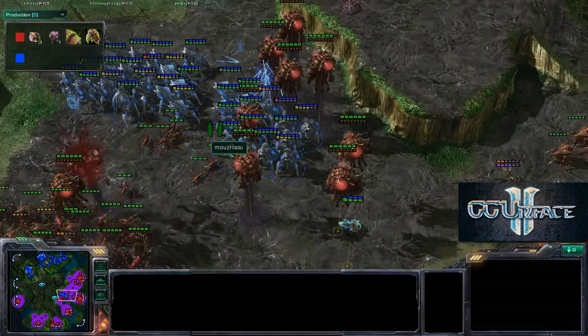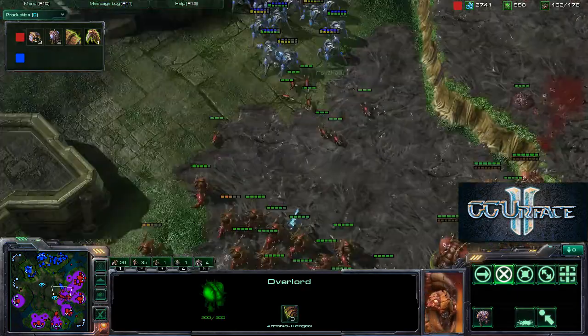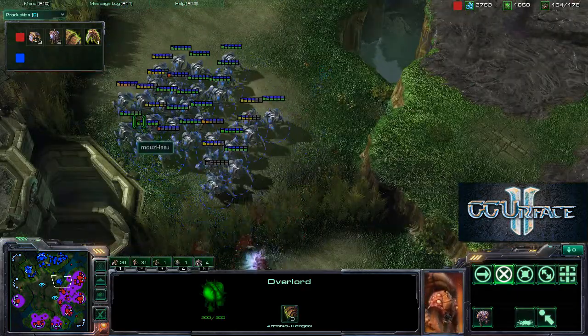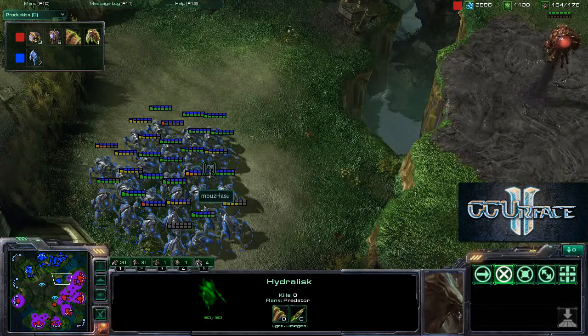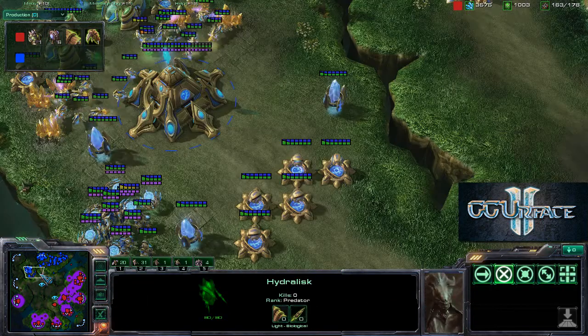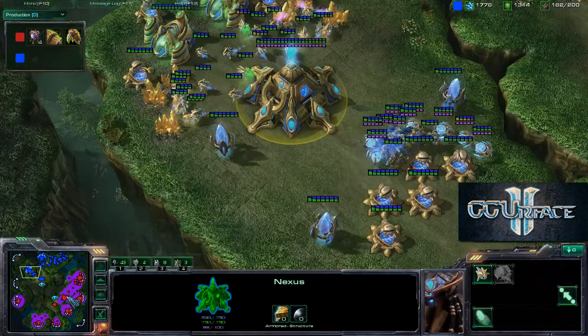He's going to engage with the stalker near the hatchery, going for the jugular. But actually retreating — three-zero stalkers. Zero-zero hydras is not the place you want to be; each of these stalkers do 13 damage and 17 versus armor, and that will melt these hydras very quickly as they have really high mobility.